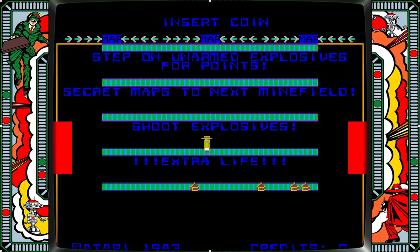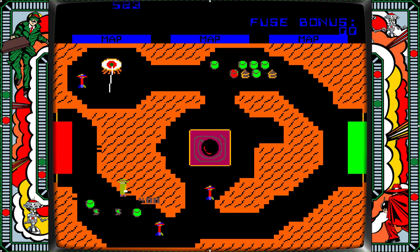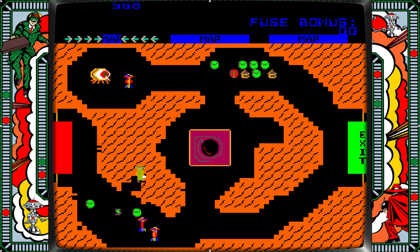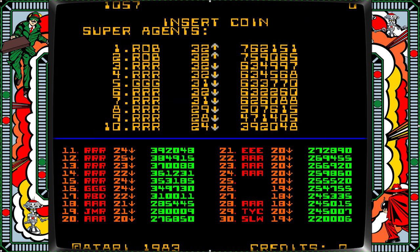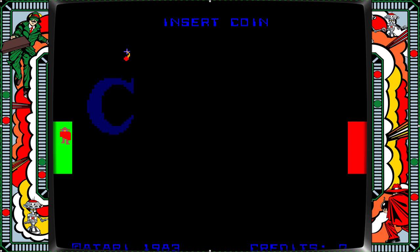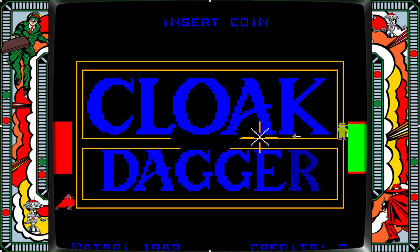Note that it says Atari 1983, not 1984, even though Wikipedia shows March 1984 for North America. In attract mode, we see our little fellow in green rubbing up against what looks like dirt, shooting his way toward a bomb. The bomb is there in the middle with a fuse slowly burning. He's shooting the bad guys. They throw little arrows at each other — arrows instead of bullets. The bad guy is in the red cloak and you're the good guy in green with the hat.